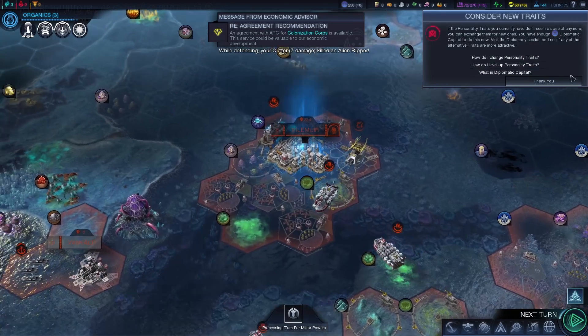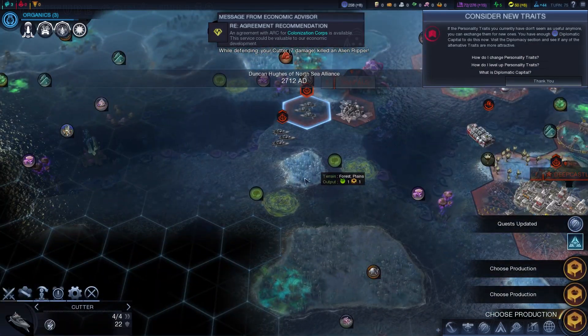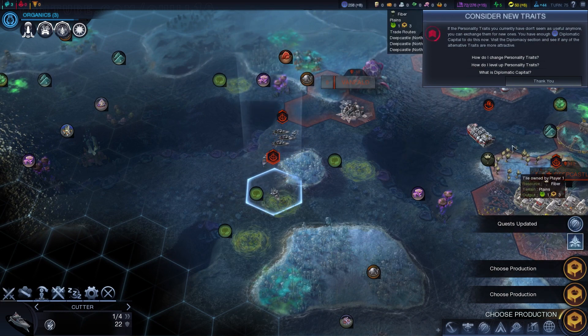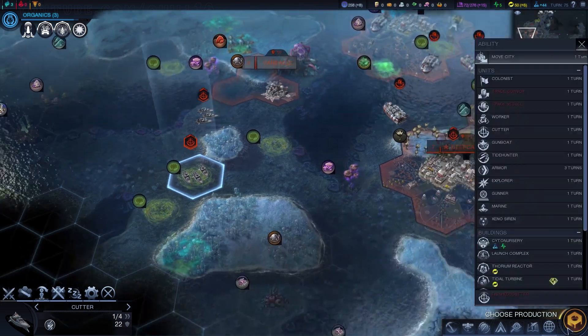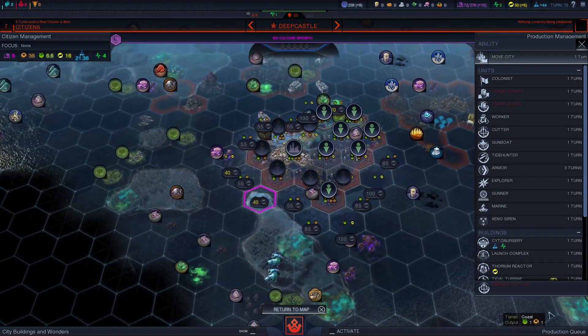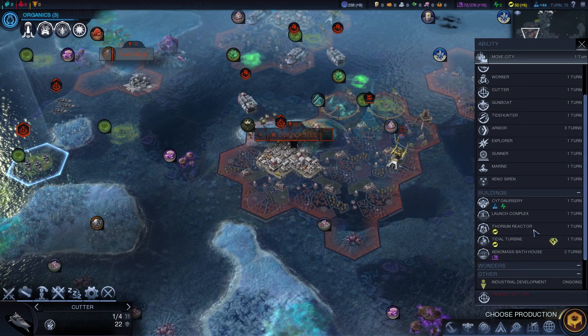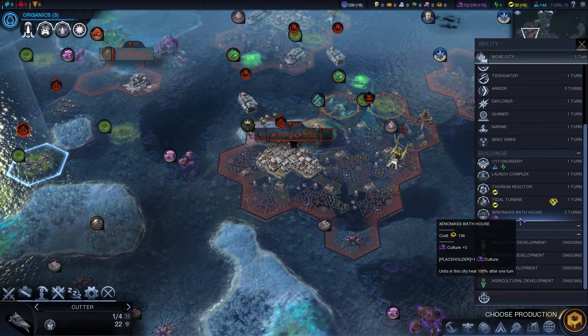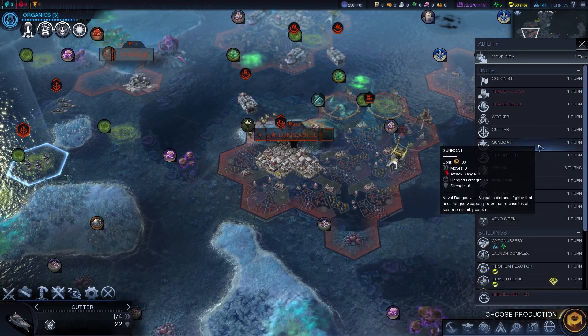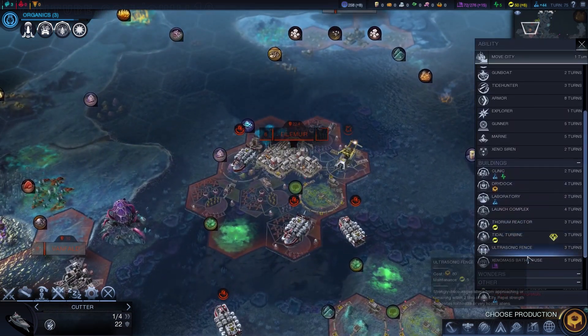My brain hasn't really caught up to the new paradigm. Whether moving your cities frequently is really important or not, I don't know. I like to build more buildings, so when you're moving a city you're not building a building — but you do get a lot of extra tiles. I think I would prioritize trying to get a little bit more energy and then just buying more tiles. There's the thorium reactor, but also the tidal turbine, which is another really high source of money.